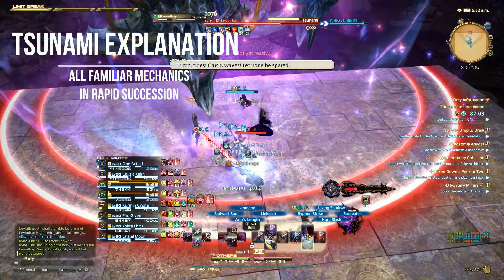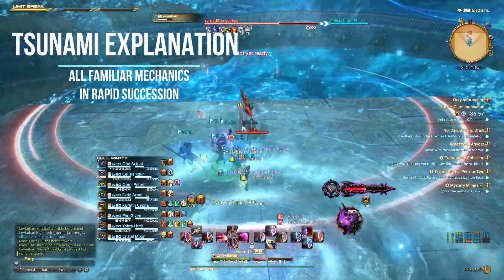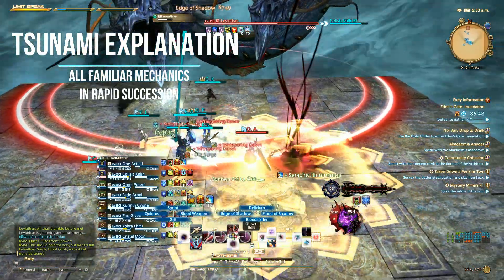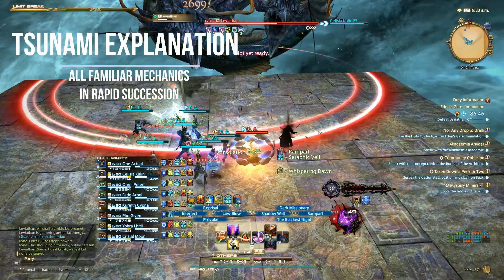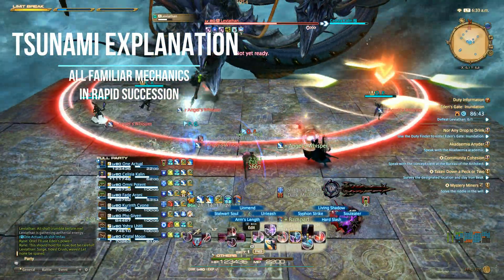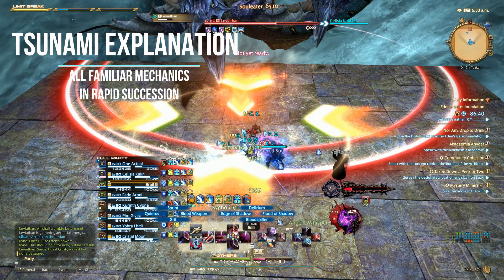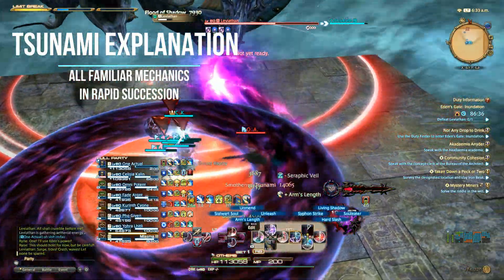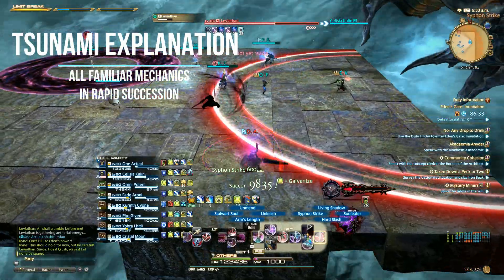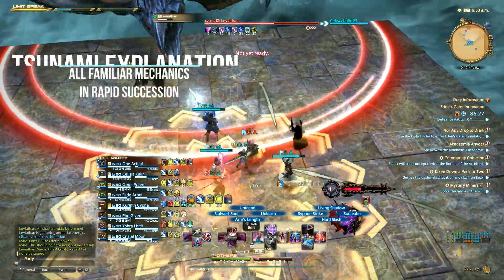Tsunami is a hard-hitting unavoidable AoE that puts you into a tsunami of mechanics with only ground indicators, so pay attention. First will be a knockback mechanic targeting a player — center yourself in the middle and plant your feet so teammates can move close to you for safety with space to not get knocked off. Another player will get targeted with Smothering Tsunami, a stack mechanic directly after, so be ready to quickly run back and stack. Then one player will get targeted with a donut AoE — adjust accordingly — while four players will also get targeted with AoEs they need to spread out for. There will be another knockback mechanic right after, so be ready.